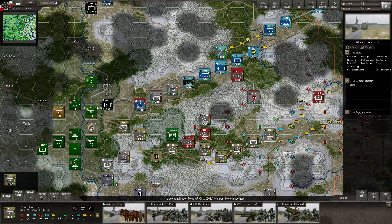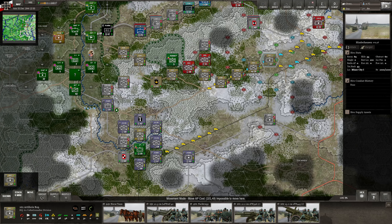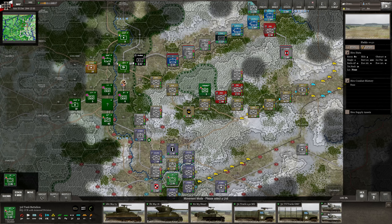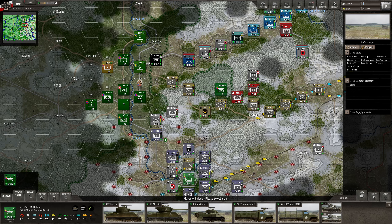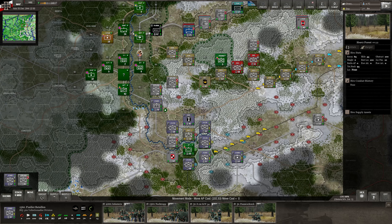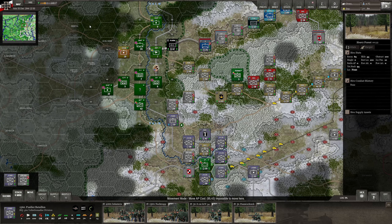Nothing else I think we can do here. We're setting up for an attack next turn — that's good. Unfortunately they're actually sitting up here — I would have wanted them to go down here. We'll see what happens. We do have some units here on height two and also height zero. These ones can also drive in here to help out but there is a river, so let's focus on Vielsalm right now.